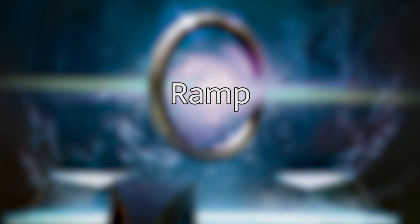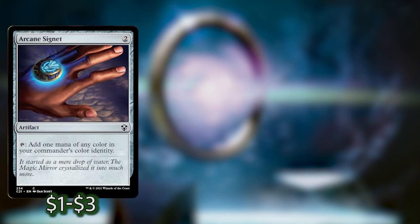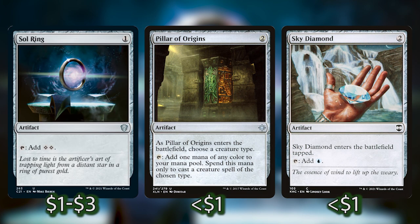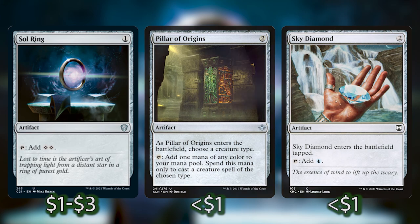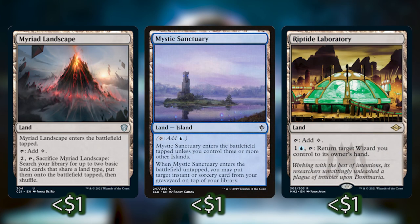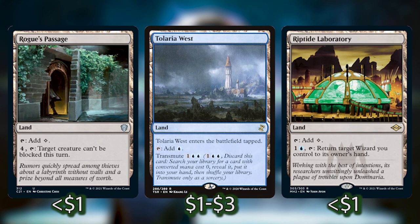Going into the ramp — this deck is super low to the ground, our commander is only three mana and most of our spells aren't very expensive. I am playing High Tide since we are playing about 25-26 islands — it's just a no-brainer. We've also got Arcane Signet, Everflowing Chalice, Fellwar Stone, Mind Stone, Pillar of Origins, Sky Diamond, and of course Sol Ring. For utility lands, I threw in a Myriad Landscape to get extra lands, a Mystic Sanctuary to get instants and sorceries back, and Riptide Laboratory to reset some of our wizards or protect them from being destroyed. Rogue's Passage is probably the best land in the deck — it can make a creature we control unblockable — and it's the reason I put Tolaria West into this deck.